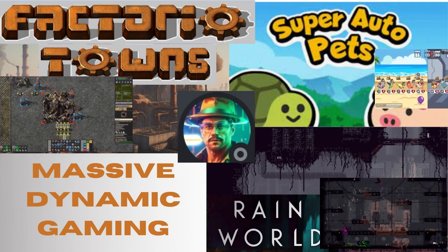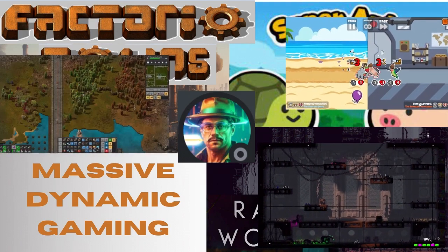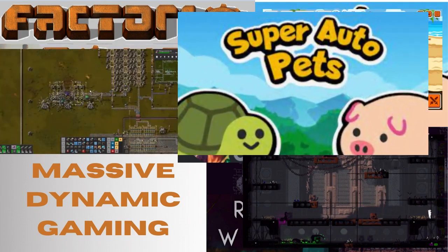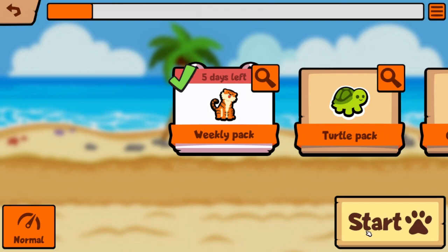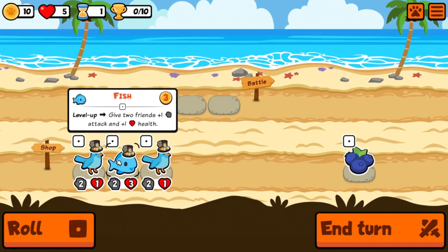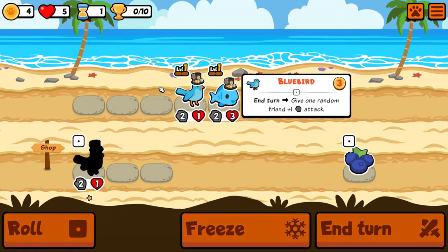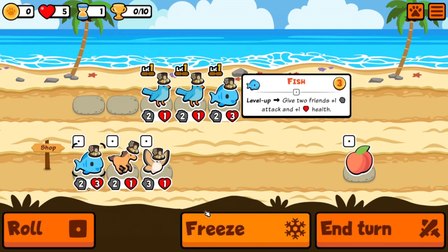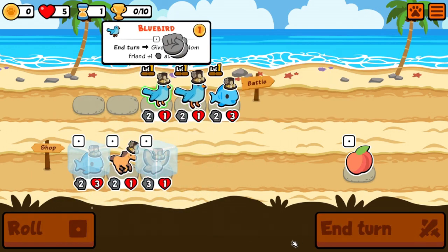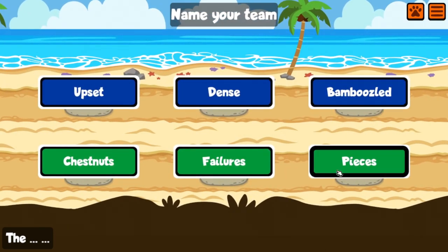Welcome back to Super Auto Pets with me, master dynamic. We're back in the weekly — it is Tuesday. We're going to jump right in with a couple of bluebirds and a fish. I like the bluebird for early game, and I like the fish, and I like this silk moth — I'm going to have to grab a silk moth because it is really strong this weekly.